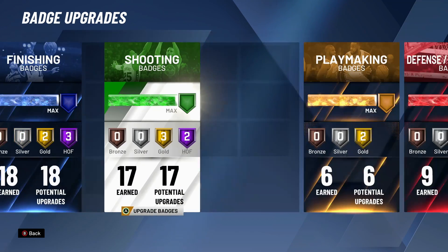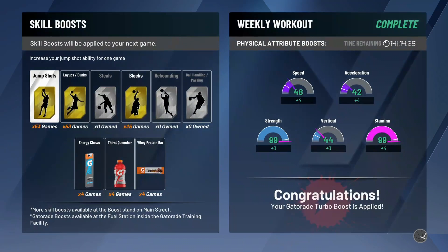The next tip is utilizing jump shot boosts. Fadeaways, hop shots, and step backs are all considered jump shots in this game, and these boosts will raise the percentage of those shots. Absolutely get yourself some jump shot boosts to make it a little bit easier to time those moves.